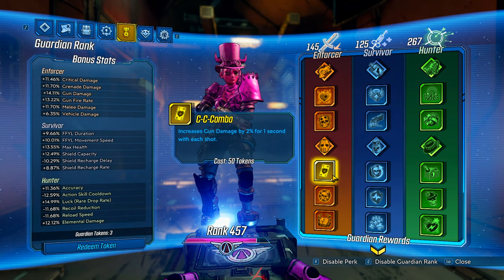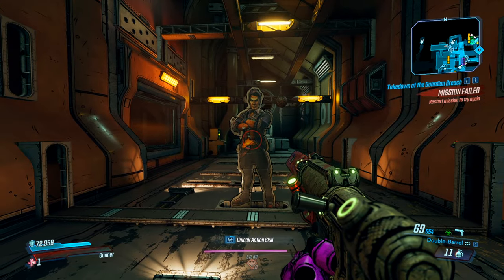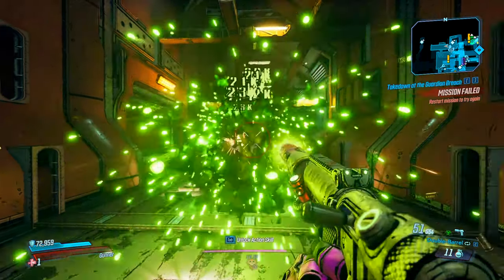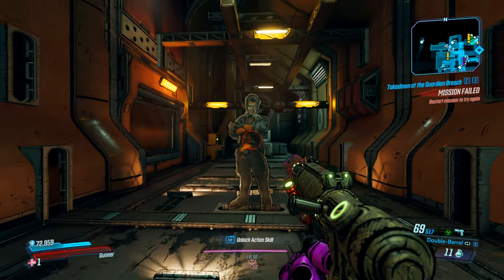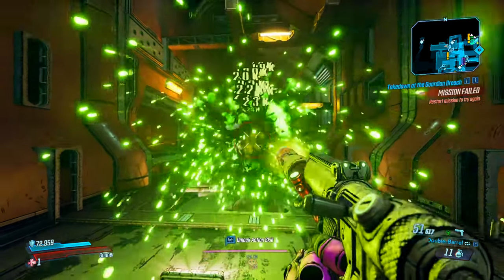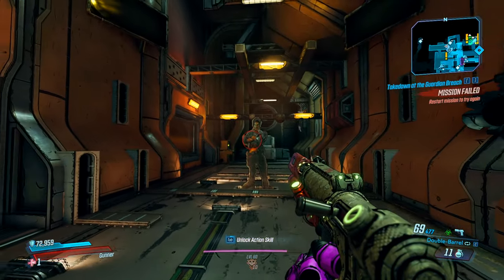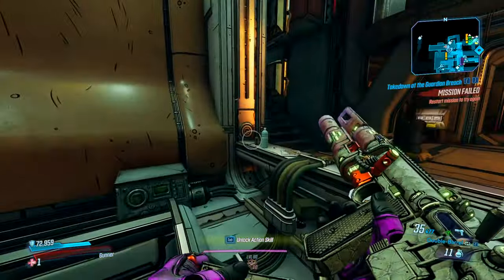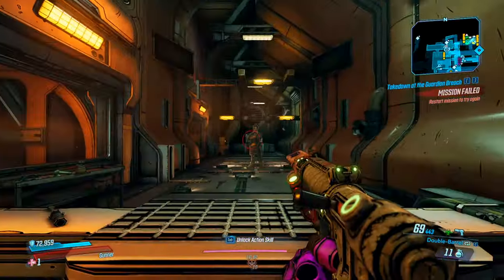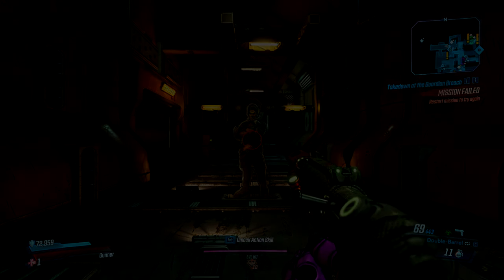That's pretty much all I wanted to go over. I just noticed the damage, because I was testing with the guardian rank talents off — on weapons like this that are fully automatic with a lot of ammo in their magazine, you really notice the damage increase from the sustained fire and the Combo guardian rank talent, especially when you have it off and then turn it on. That's pretty much all the other information I want to go over for the Miscreant pistol.